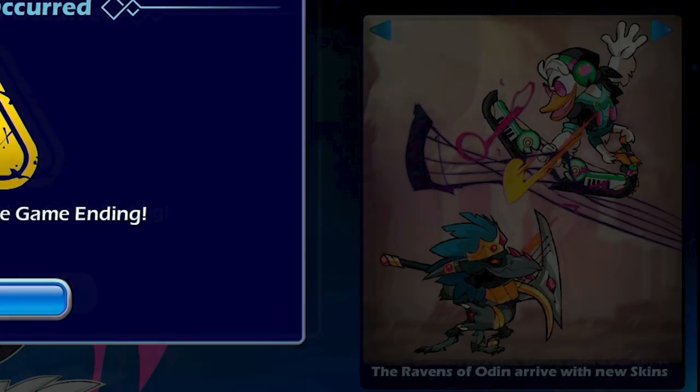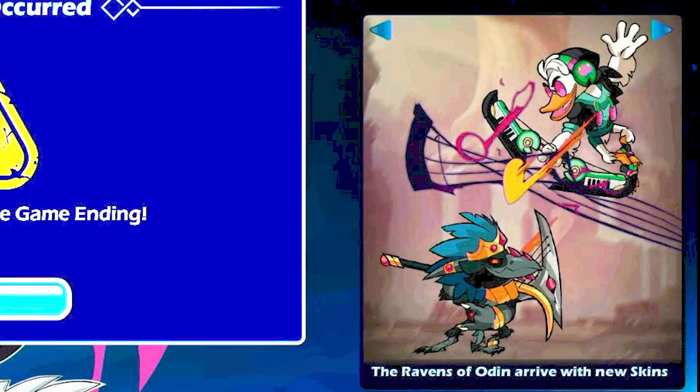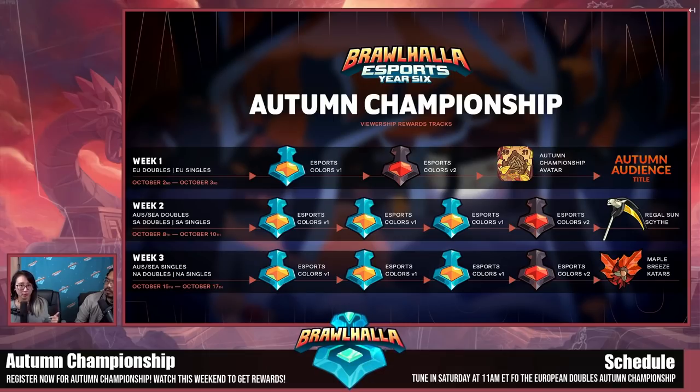Then they had an error — the server stopped. But if you look closely, it's actually a spoiler because they showed two of Munin's skins. Most legends come out with three, but there you go.